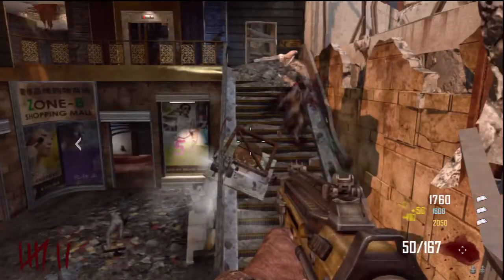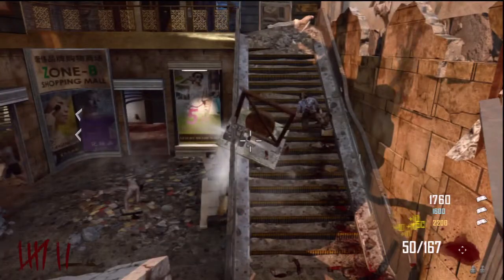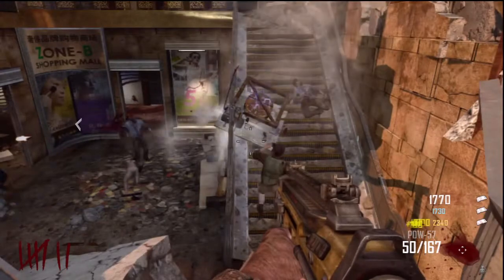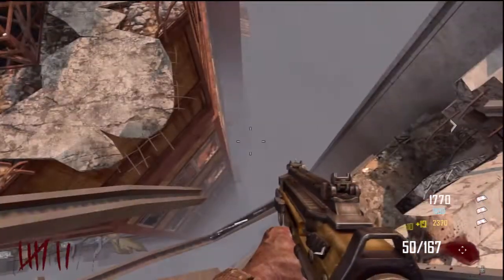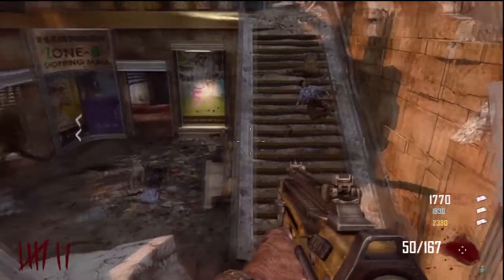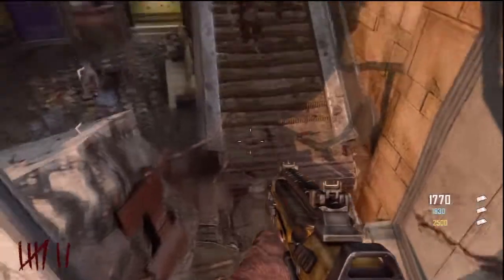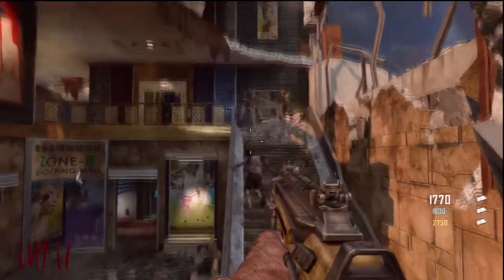I haven't seen anyone actually do this glitch, so as far as I'm aware I may be one of the people who found it, which I didn't mean to do. Basically what happened was I was running down the stairs and we wanted to kill ourselves because we got bored. I flung myself off and ended up hitting this barrier and landed in here, so I was like, oh shit, I've got to record that.